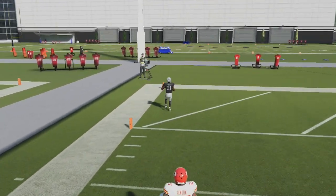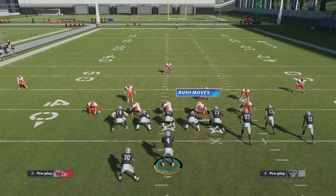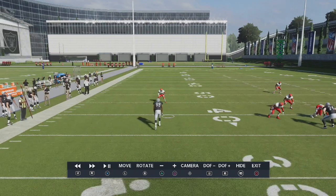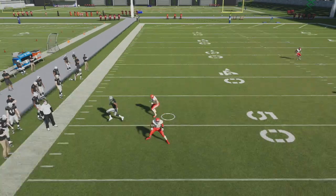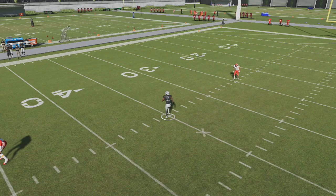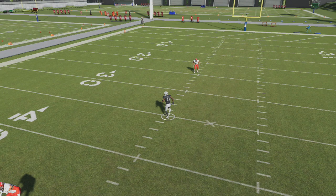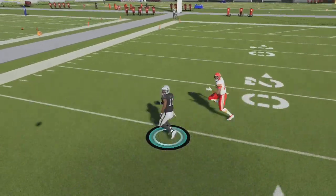I'm going to go over to replay and explain what happened. Basically, that smart-routed out route on the left side of the screen holds the corner on that side of the field — see how the out route holds his corner? That's the guy in the deep zone. Because of this, we know that the safety is out of position, so we can just lead it up and to the sideline — up and to the left, right in here. If you're picturing your analog stick as a clock, you're leading this at about 10 to 11 o'clock. Then I click on and go for the RAC catch.